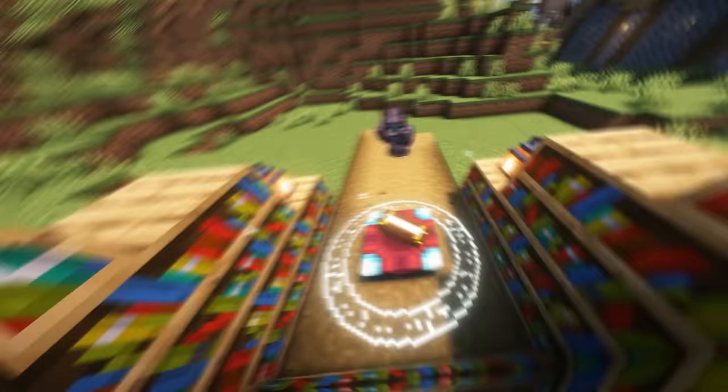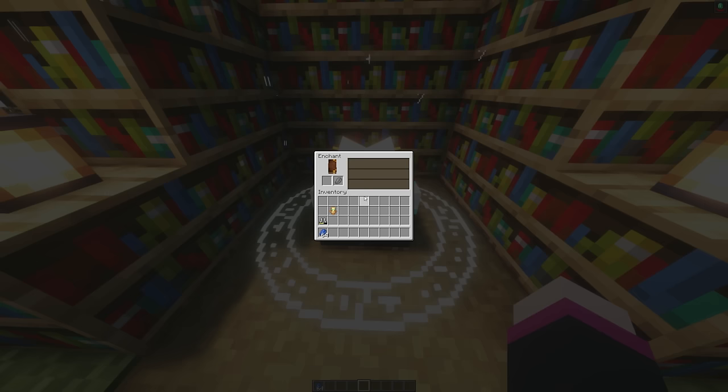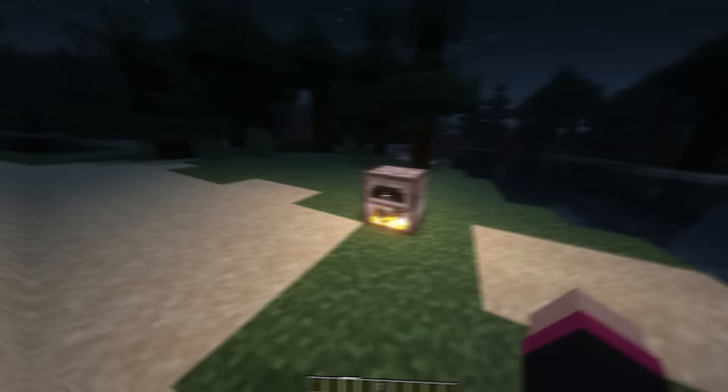Let's improve your enchanting rooms with Enchanting Reimagined. This pack adds in a ring around your enchanting tables when you get near it, making you feel like a true wizard from Hogwarts. This texture pack is a feature from the Reimagined texture pack I reviewed in this video, so check it out if you want to see how good the rest of this pack is.